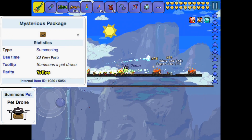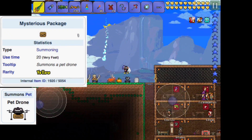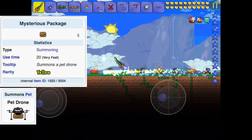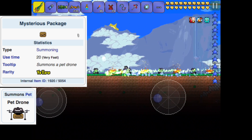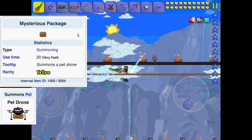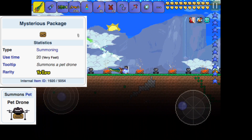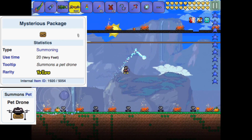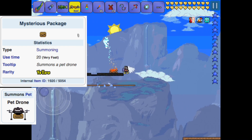Coming in at number one is the Mysterious Package. This item was actually meant to be a mobile exclusive item — it's a pet summoner that's basically a box looking a lot like an Amazon box, and when you use it it summons a pet drone. The reason they put this in the game was because they wanted an exclusive item only available to those who bought Terraria on an Amazon device, so if you bought it on an Amazon tablet you should have been able to get this item for a short amount of time.